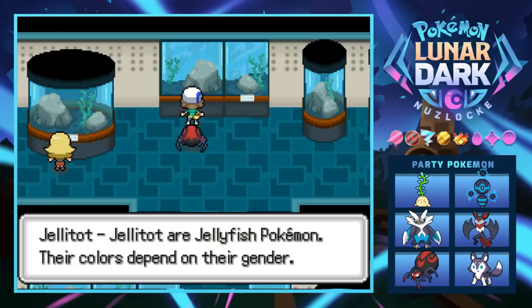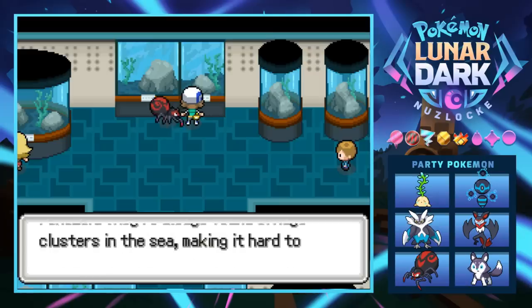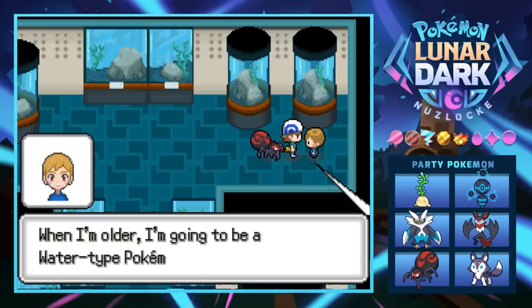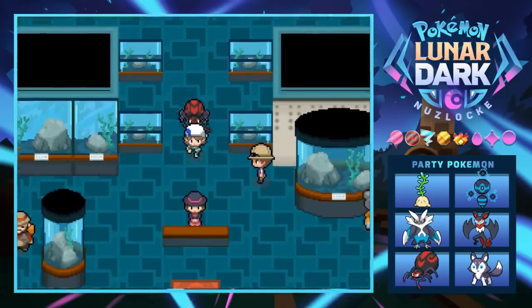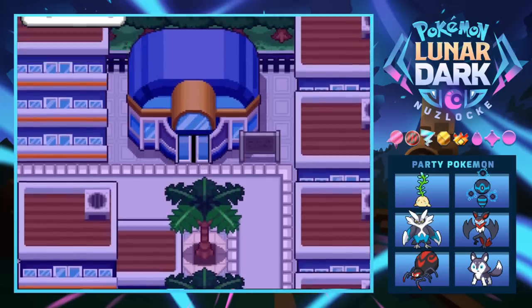We see descriptions of jellyfish Pokemon whose color depends on their gender, and shrimp Pokemon always found in huge clusters in the sea. It'd be nice to actually see the Pokemon but unfortunately we cannot. A kid says he's going to be a Water-type Pokemon master and catch all the water-type Pokemon in the world.